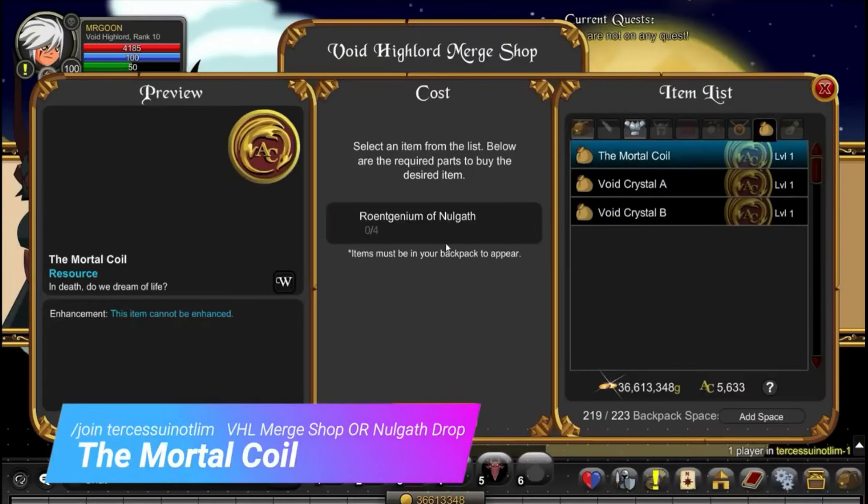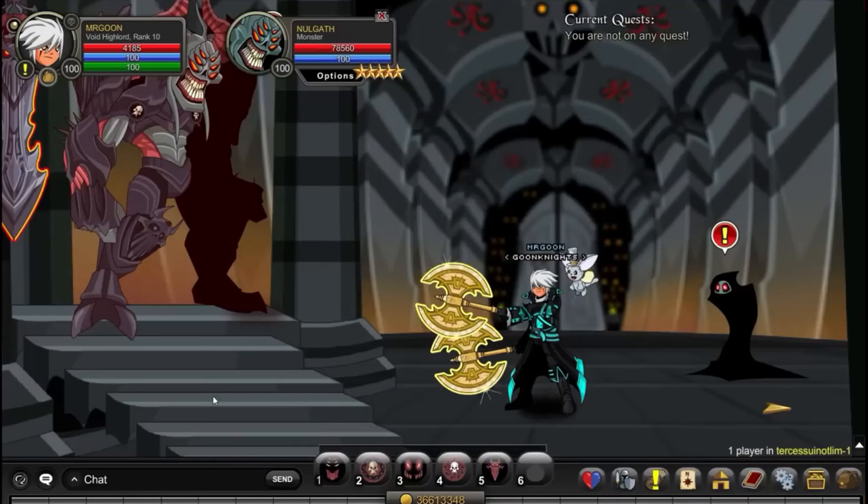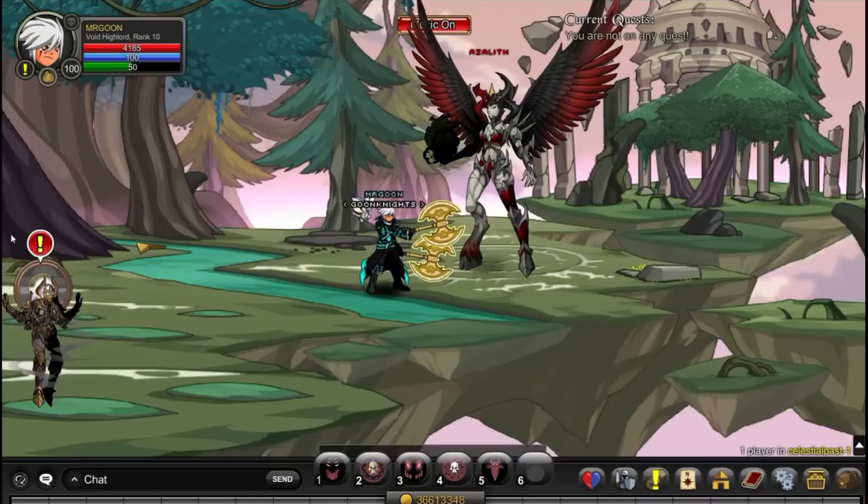For this next one you have two choices. At /join Turk, you can get the Mortal Coil either from the Void High Lord's Merge Shop by using Rowants, or you can go along and defeat Nulgath for the item drop. No idea on the drop rate for that, so good luck with the farm.